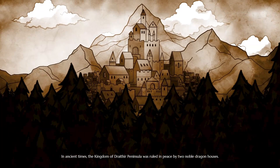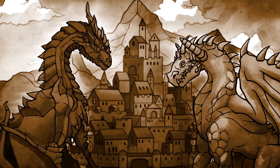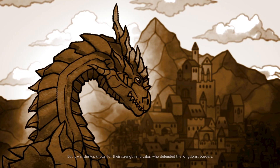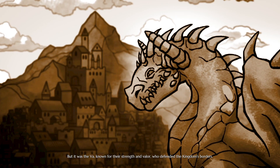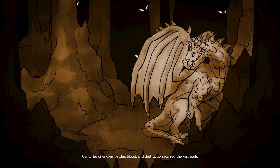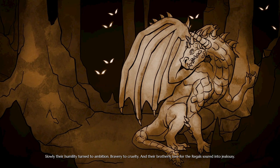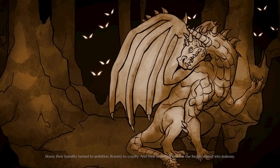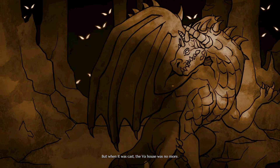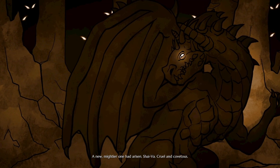In ancient times, the kingdom of Dratheia Peninsula was ruled in peace by two noble dragon houses. The regal dragons were famous for their immense wisdom, with which they ruled in wealth and justice. But it was the Vah, known for their strength and valour, who defended the kingdom's borders. Centuries of endless battles, blood and destruction scarred the Vah's souls. Slowly, their humility turned to ambition, bravery to cruelty, and their brotherly love for the regals soured into jealousy.